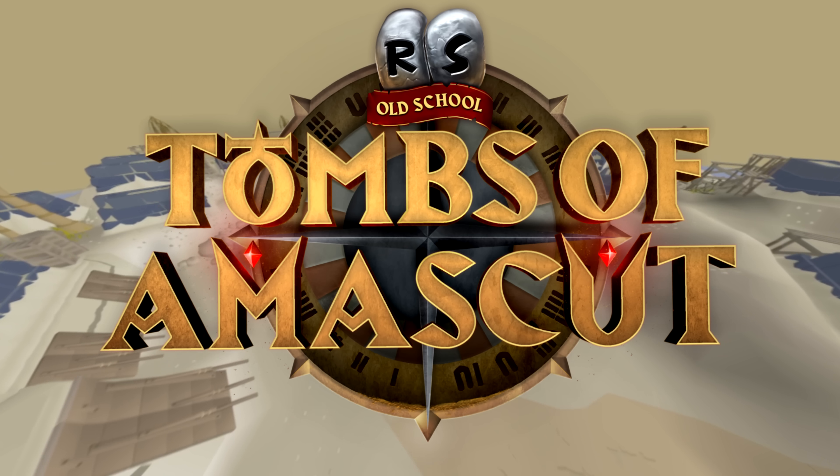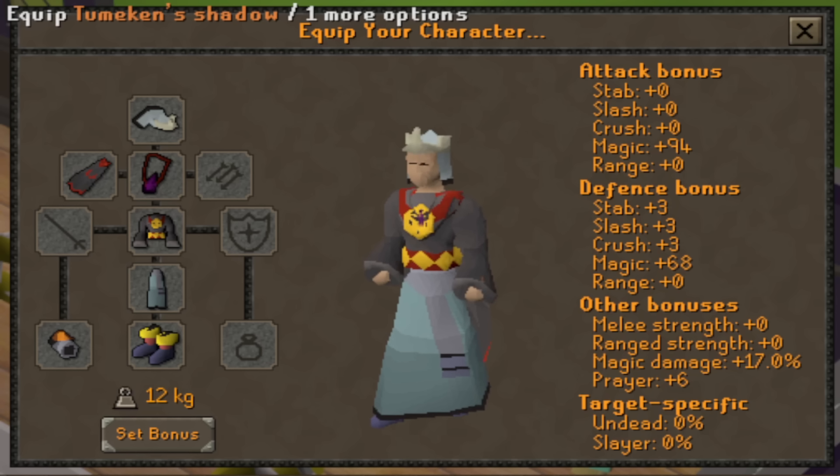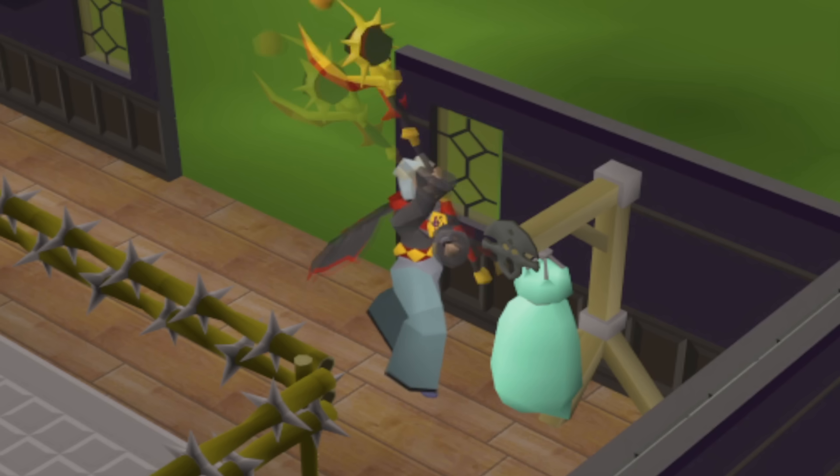With the release of Tumso Maskit came the most powerful magic weapon in old-school RuneScape, the Tumikin Shadow. The Tumikin Shadow triples your magic accuracy and magic damage, which is why it is so powerful.